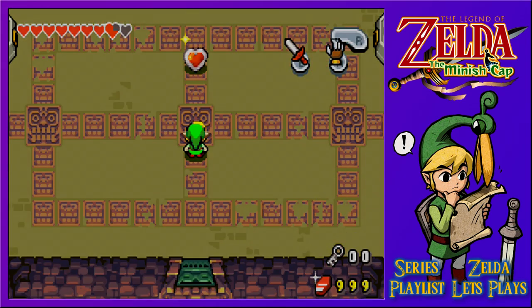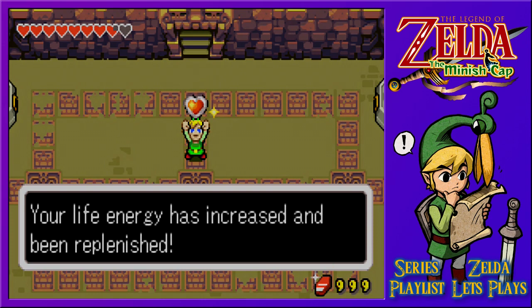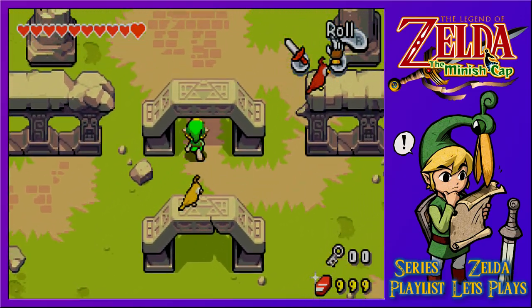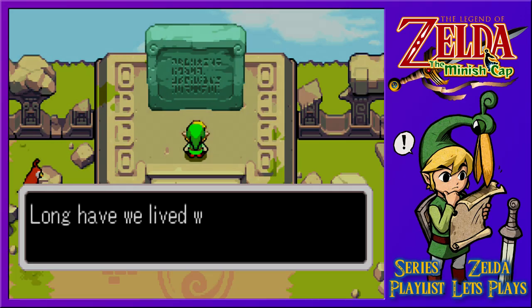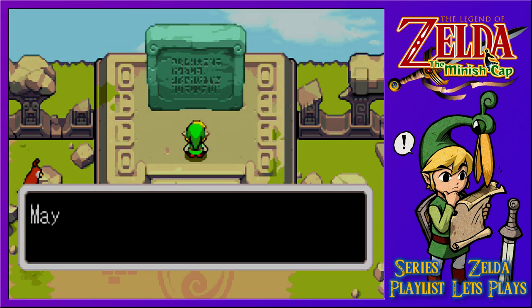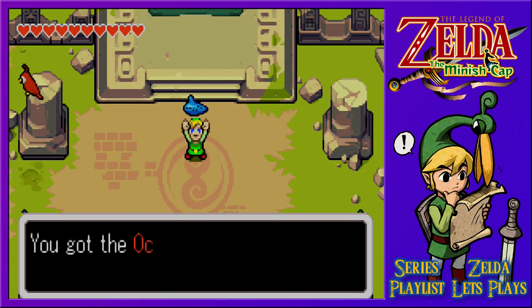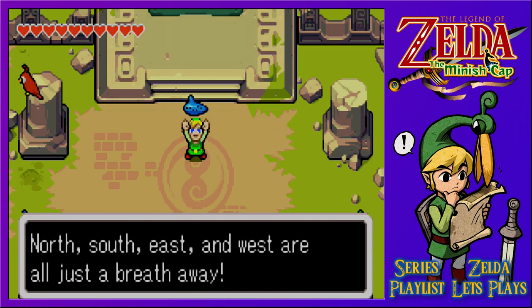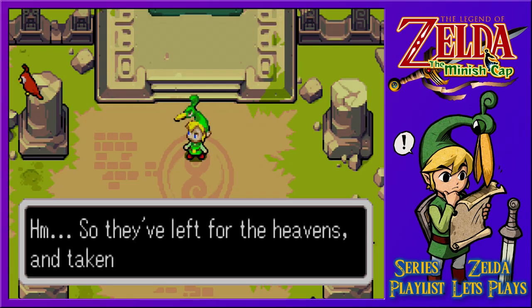That was one big explosion, but we get ourselves a heart container — a piece of heart, a heart container. Your life energy has increased and been replenished to a full 10. Nicely done — well, 10 more hearts to go, we'll get them in time. Now we're in a place full of parrots, parakeets, macaws — whatever you want to call them. A message reads: we are the tribe of the winds. Long have we lived with the winds; we have mastered them and now join them. Together with the great winds at our backs, we head for the skies. Those who come seeking our power must play the notes Zephyr teaches — may they lead you onward to the power that you seek.